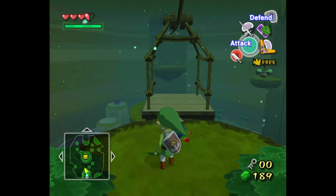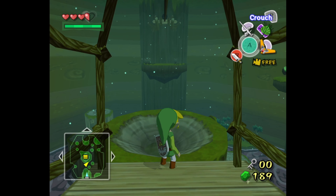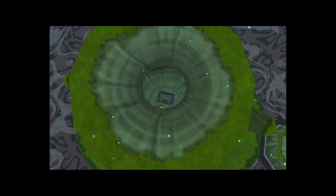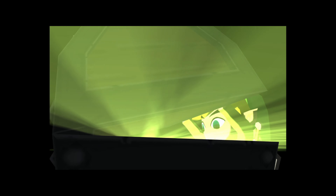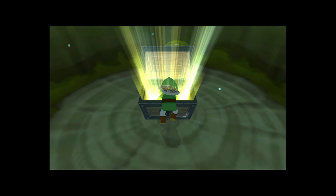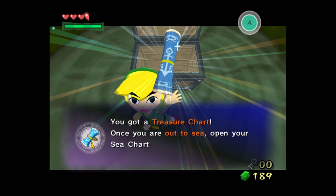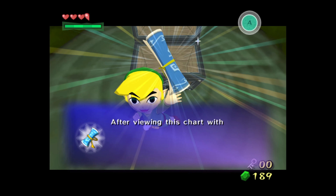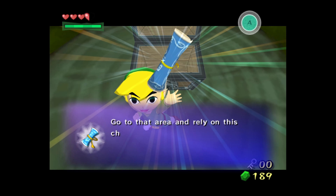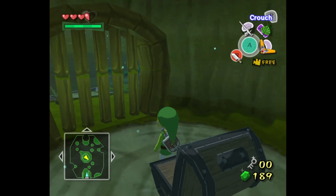So if we take this, jump here, throw it — hell yeah, perfect. I'm gonna get a treasure chart — hell yeah. So I think there's one of these in every dungeon, that's why I'm trying to get them all. Go to that area and rely on this chart — I think we actually got a treasure like two episodes ago, or last episode.